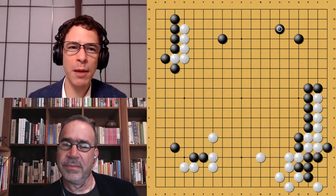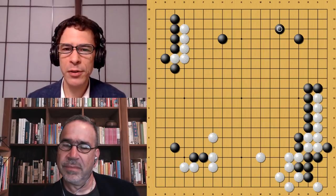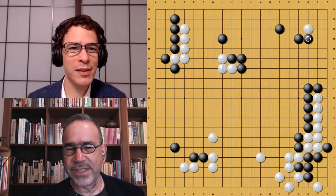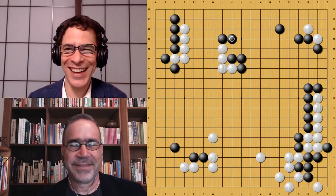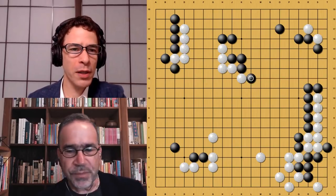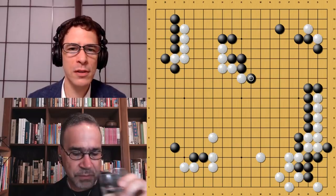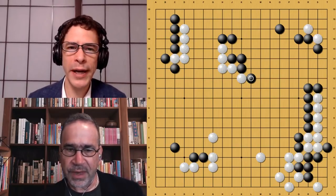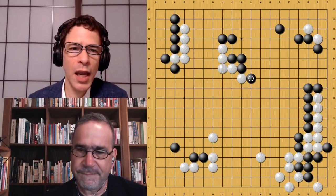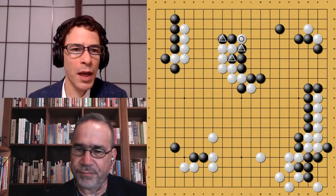When Black plays the hane here, locally that sort of finishes the position — it's a seki. Both sides have an eye and it's going to take time to fill the inner dame. The drawback for this seki is that Black has to hang on to these two stones to keep it a seki. That's a reason for Black to sort of play dead at this point. But Black has gotten a lot back in the upper right area. Even though Black is acting as if it doesn't care whether this group lives or not, it doesn't really matter at this point because Black's already gotten a lot back. This is actually a good game for Black already.